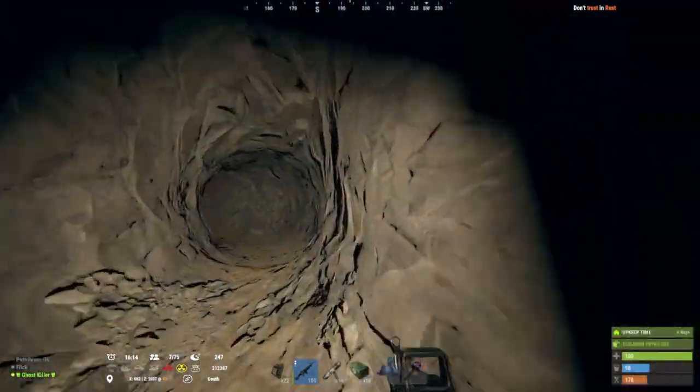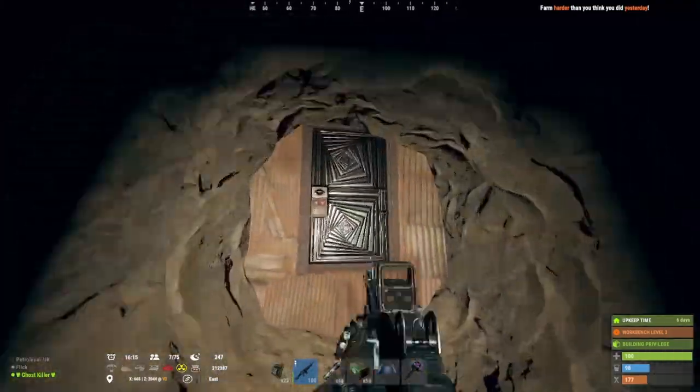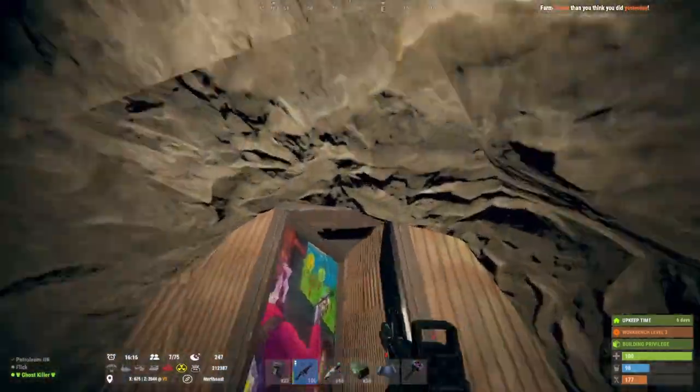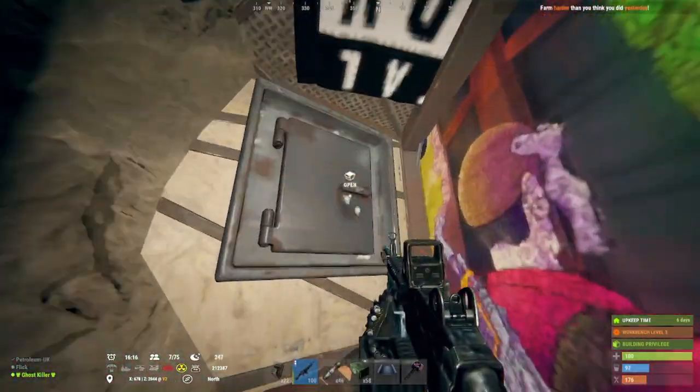Welcome back. I'm going to show you the ultimate cave base design you've ever seen in Rust. When you go into the base, you can put shotgun traps down. You have your drop-off box here.